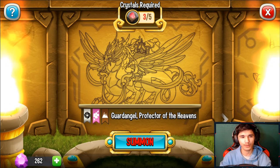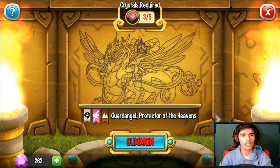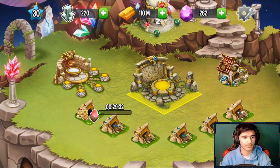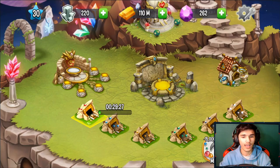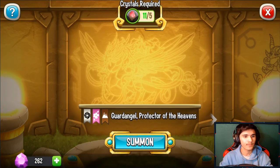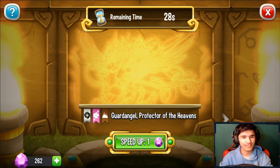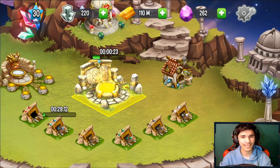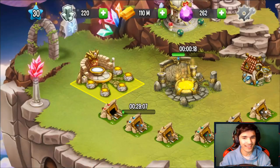I'm guessing these ancient dragons aren't breedable and can't be obtained anywhere else in the Dragon City world — you can only get them here. I need two more rubies. Mining them takes about 30 seconds per run. I'm excited to see what I get — let's wait for it.